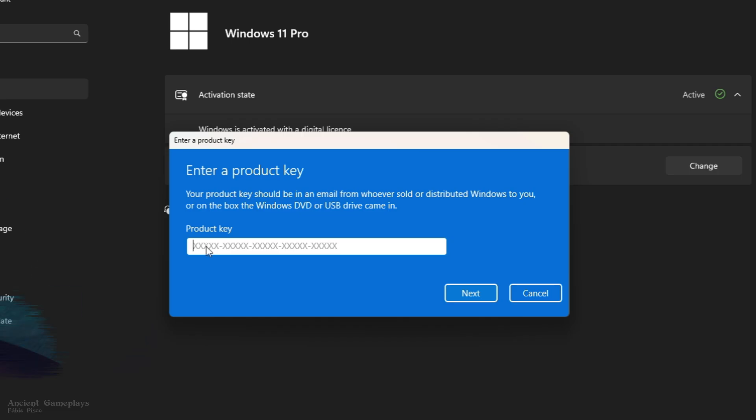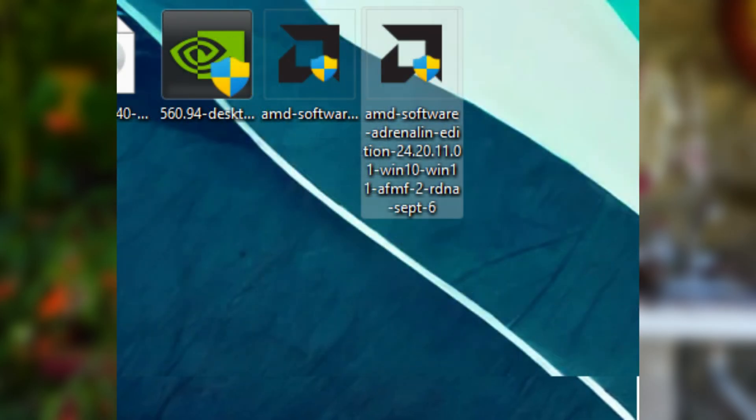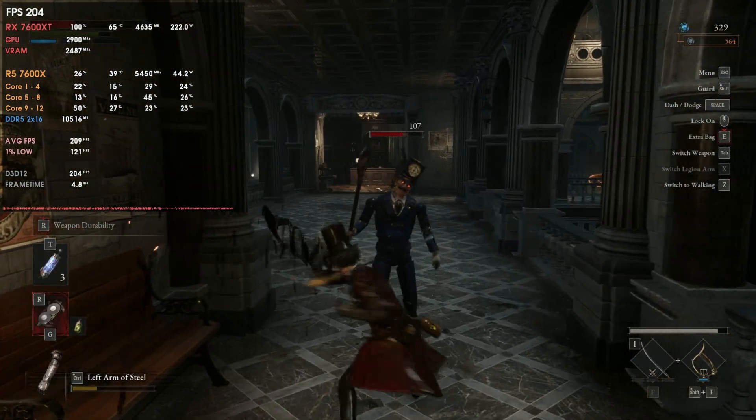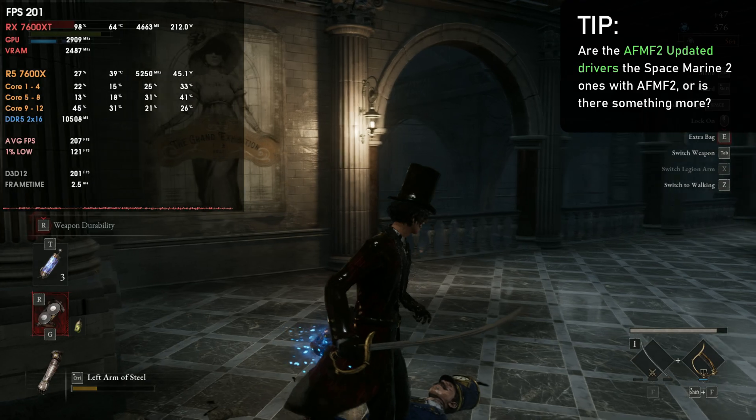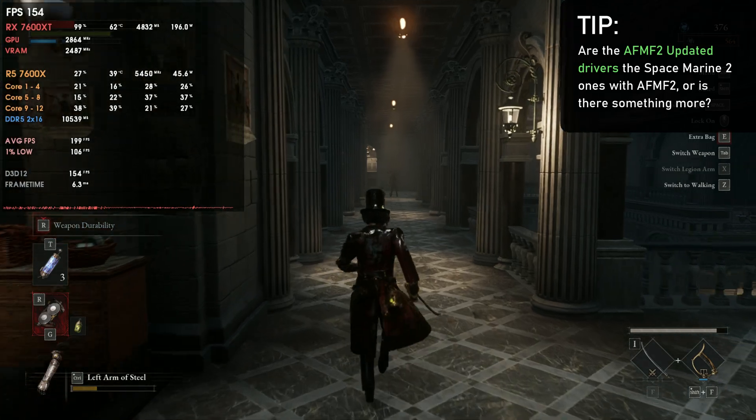Use the key in your Windows settings and you'll have an activated system. So in this video we have two driver versions: one released September 5th and one released September 6th. The first was the Warhammer Space Marine 2 driver — a driver specifically for that game. Then we have the AFMF2 drivers that were updated and also include the things presented on these drivers. I wanted to know if these two drivers are the same, or if the AFMF2 driver was just basically the Space Marines 2 driver with AFMF2.